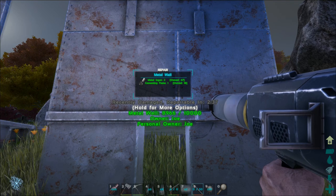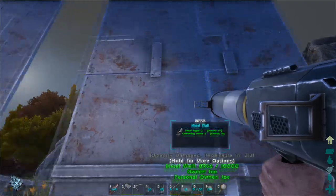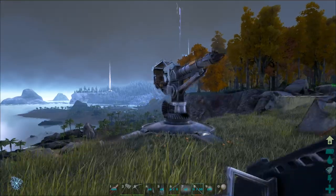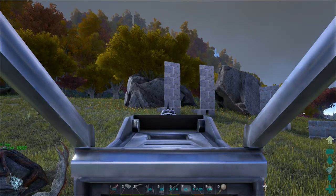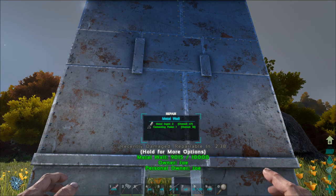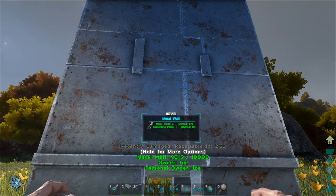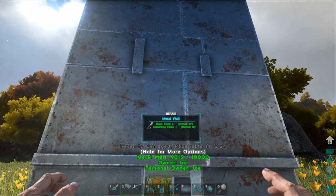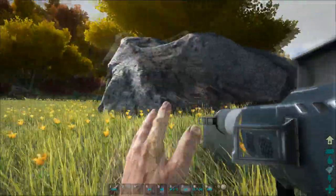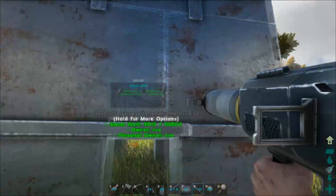The handheld rocket launcher did 1,034 damage to this metal wall. I'm now going to test the same with the mountable rocket launcher. The rocket launcher turret only does 985 damage — that is 49 less damage than the actual rocket launcher itself. So if you are prioritising damage during a raid, which most people are, I'd advise you to stick with the rocket launcher.